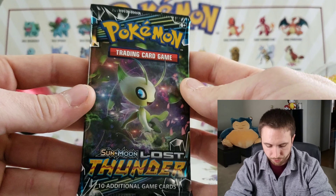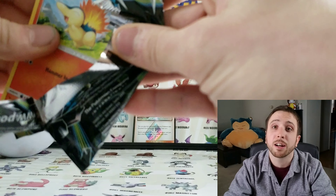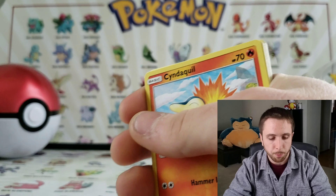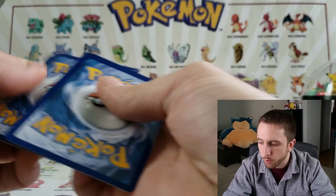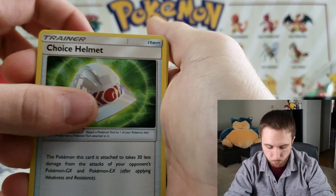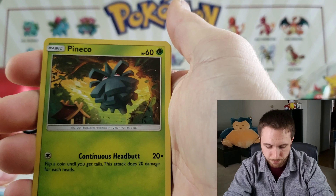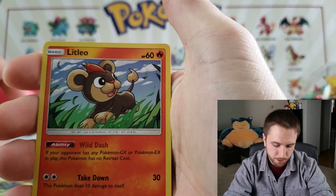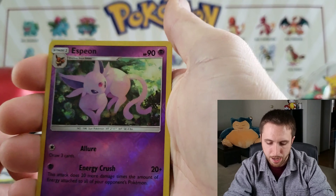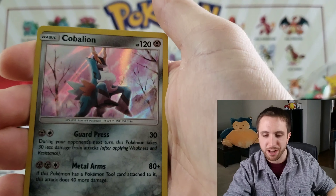Let's get into this Lost Thunder pack. One, two, three, four — here we go. We have a Fighting Energy, a Choice Helmet, a Morty, a Stantler, a Cyndaquil, a Pineco, a Combee, a Litleo, a Cutiefly — okay, reverse Espeon, that's nice — and we have a Cobalion holographic! Let's go baby!